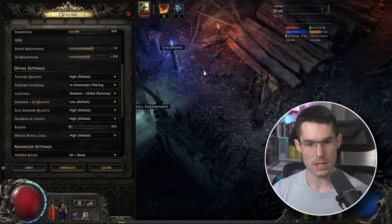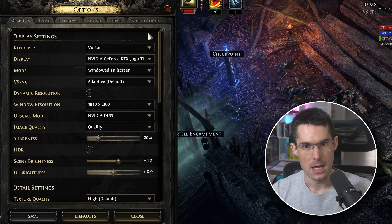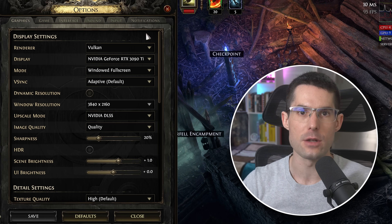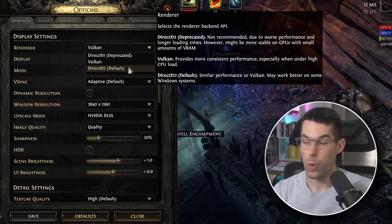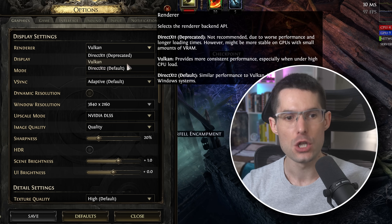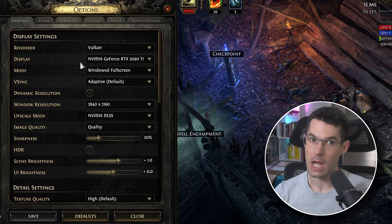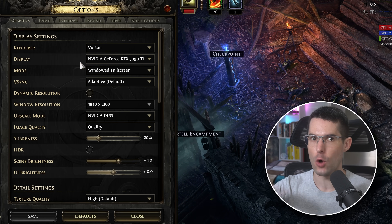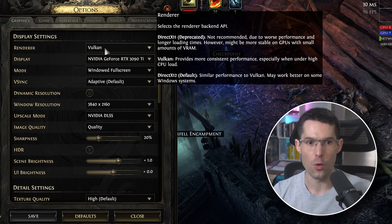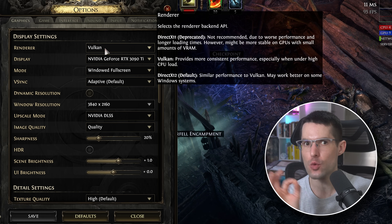If you want to lower some settings, let's check that out. I've started using Vulkan again, mostly because with DirectX 12, while watching a YouTube video in the background, the game literally freezes — the entire video player doesn't like me. With Vulkan I didn't have that issue, and I had zero crashes. If you watched my streams I crashed many times with DX12, but with Vulkan it doesn't crash at all and performance is fairly similar.